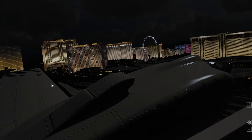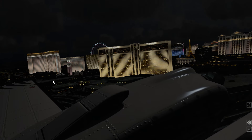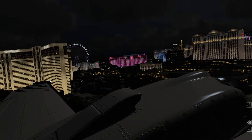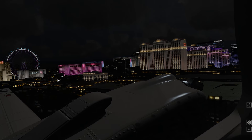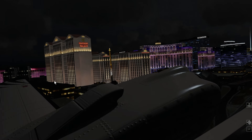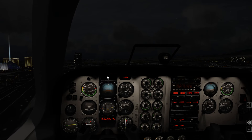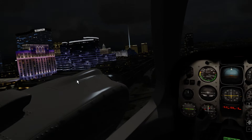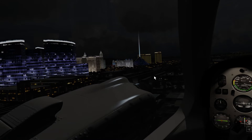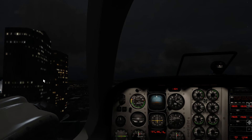You can see the detail in the buildings — it's pretty awesome. That's pretty nice for a simulator. This is first impressions; I know there are lots of reviews of this game, but I'm just giving you my first impressions. You can even see the light coming from... I forget the name of that hotel there — it starts with an L, I think.